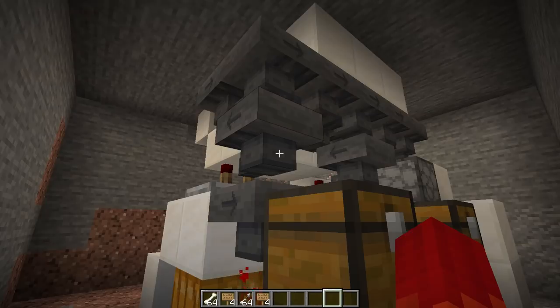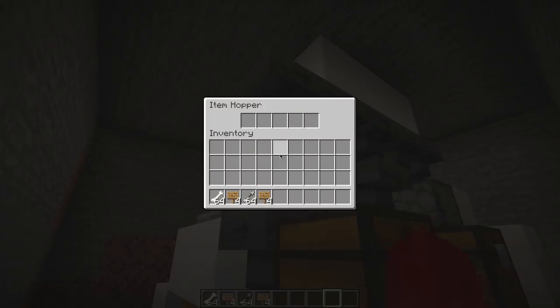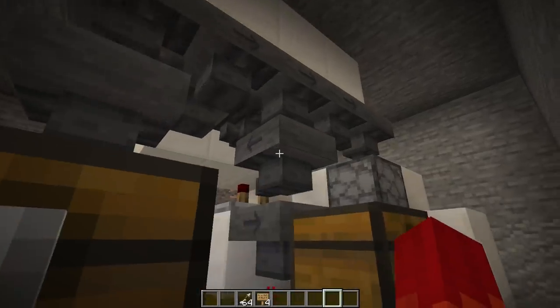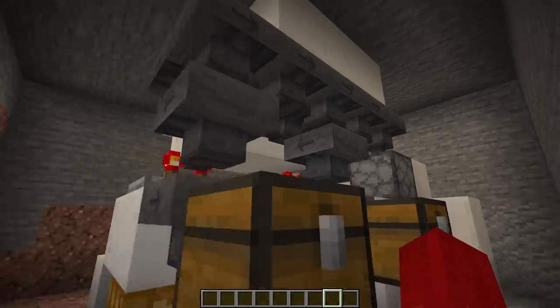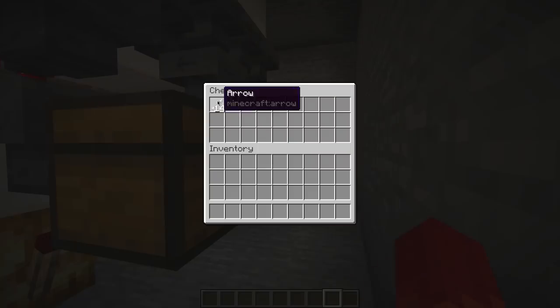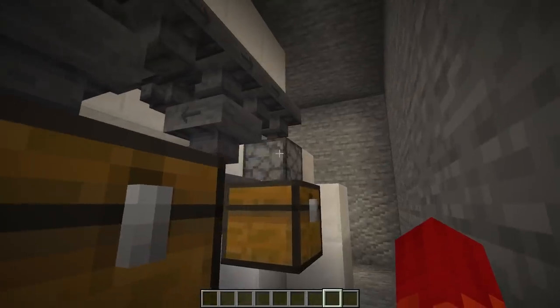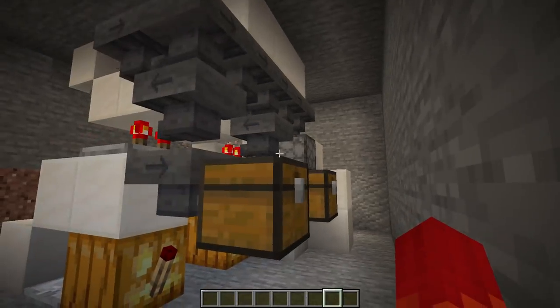Now we're going to set up the filters — this is ridiculously easy. Open up that first hopper feeding into the comparator. Four signs in the second through fifth slot, and then add your bones. Then repeat the same thing for the second hopper with arrows. It's very important that those signs go into the second through fifth slot. Now you can see that our bones and arrows are being sorted appropriately, and anything that's not a bone or arrow will be dispensed into lava.